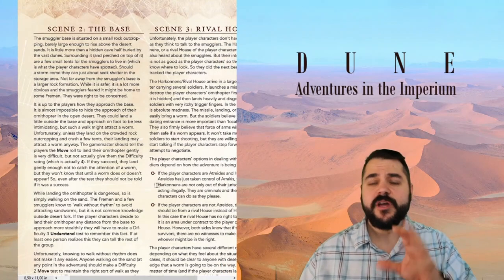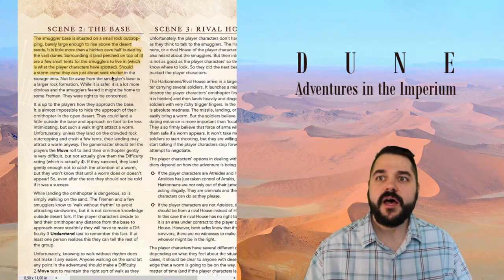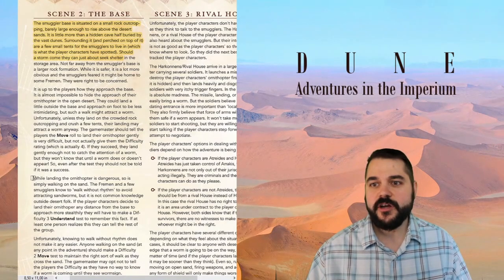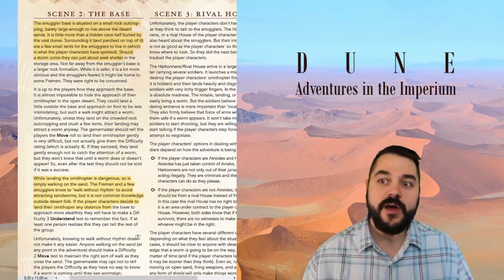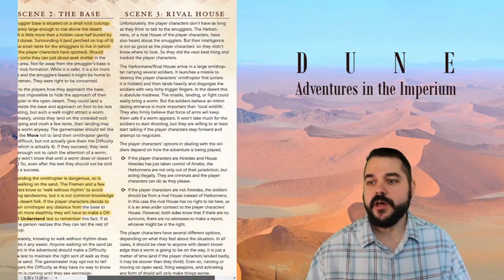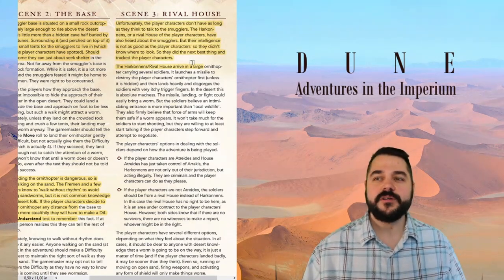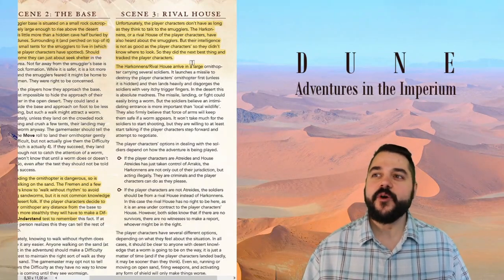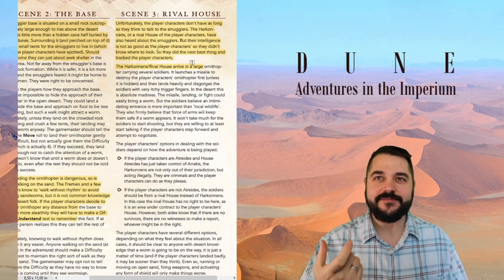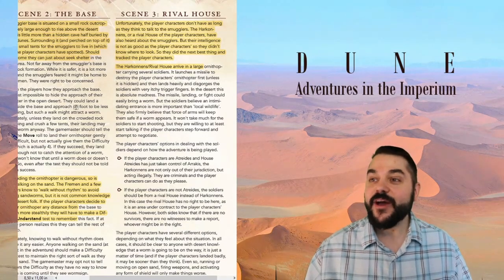Scene two is about the base and approaching it. Landing the Ornithopter is dangerous. The Fremen and smugglers know to walk without rhythm to avoid attracting sandworms. Approaching the base more stealthily requires a difficulty three Understanding test. The characters don't have long to negotiate with the smugglers because Harkonnen soldiers — or a rival house if the player characters are Atreides — have arrived. The Harkonnens are acting outside their jurisdiction in an area under contract to the player characters' house.